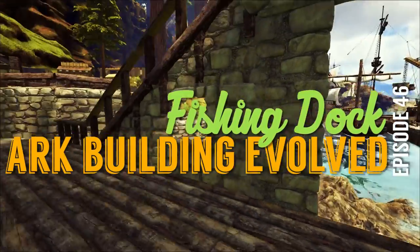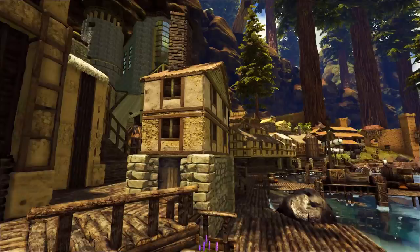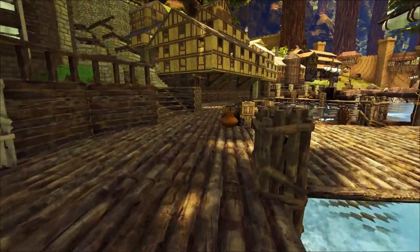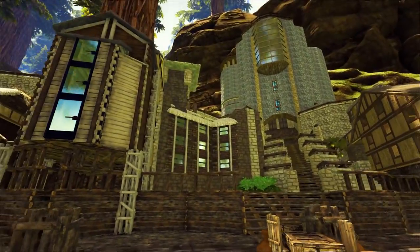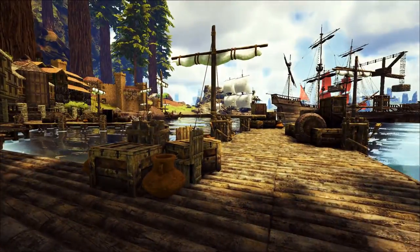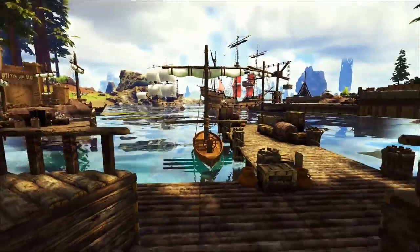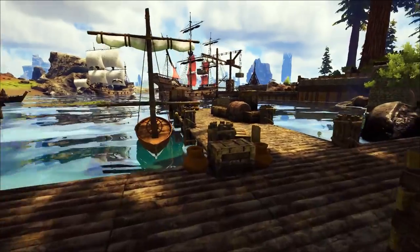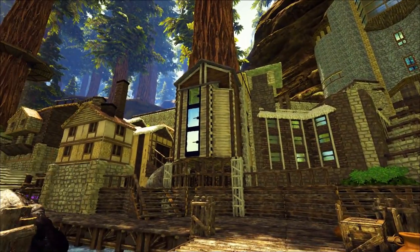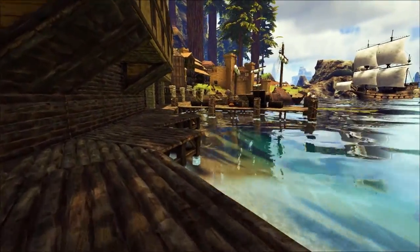Welcome back to another episode of Building Evolved with me, UTC. This is our creative building series for Ark Survival Evolved, going on many episodes now — we're deep into the 40s. This recent return has brought us back to the Center map and Coal Harbor, the port city we've been constructing over many episodes. The project for today is a fishing hut.